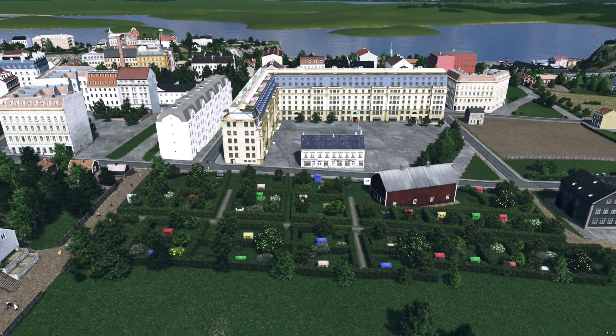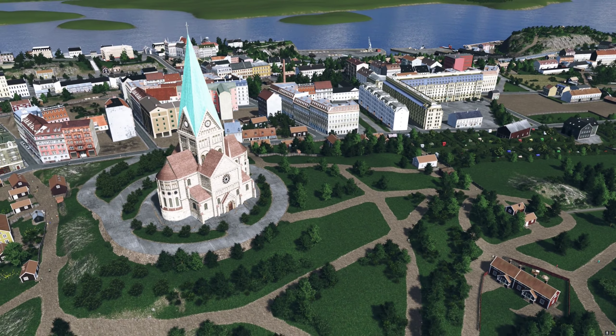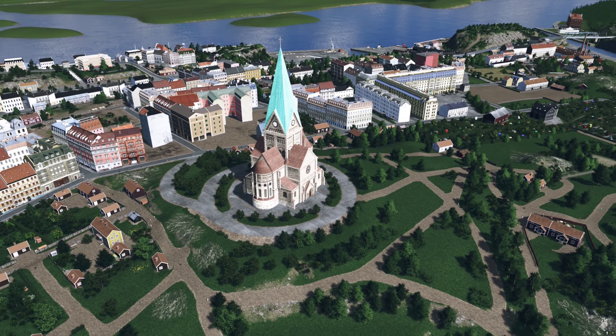This monumental school building from 1910 is Sofia-skolan. Originally it had almost 2500 pupils. Nowadays it has a bit less than 900.